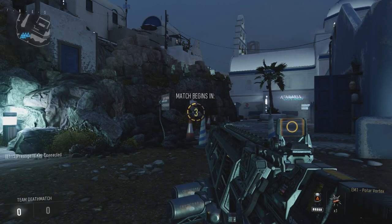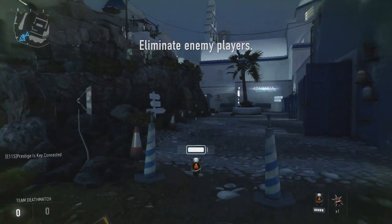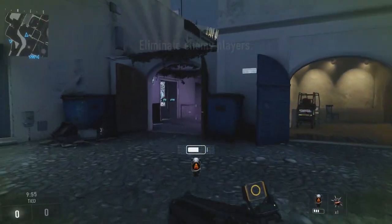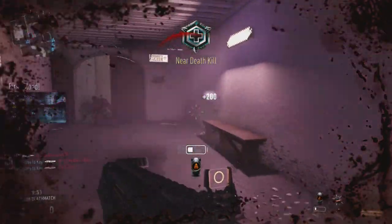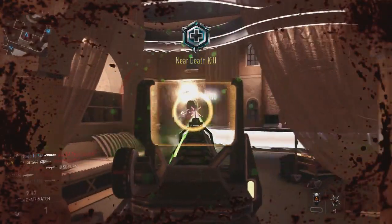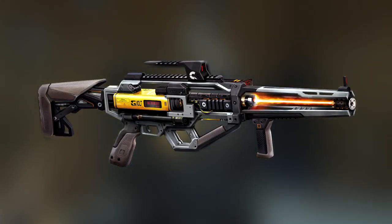Hey, what's going on everybody? Prestige here. We just got some awesome information from the Call of Duty Twitter account letting us know that we will be getting a brand new downloadable weapon to Call of Duty Advanced Warfare on December 11th. If you are a Season Pass holder on the Xbox 360 or the Xbox One version of Call of Duty Advanced Warfare, you will be given access to the AE4, which looks like this.